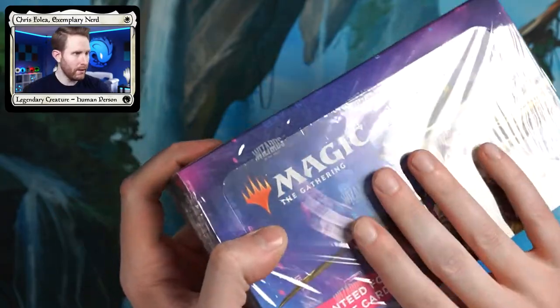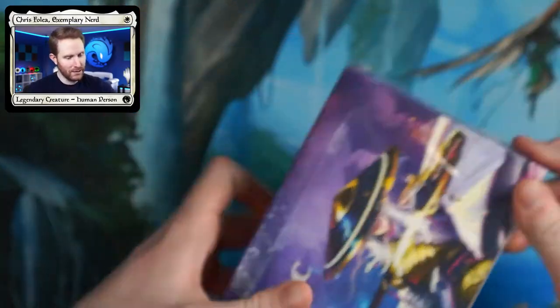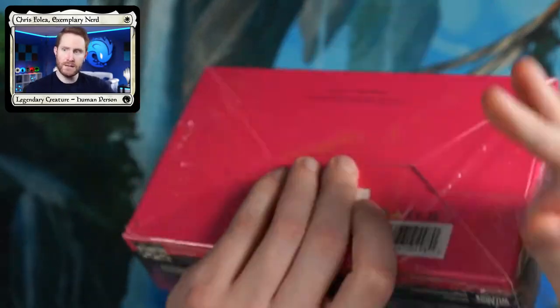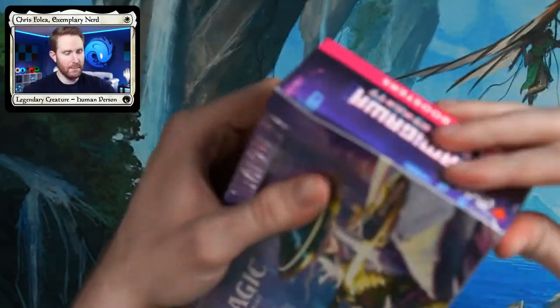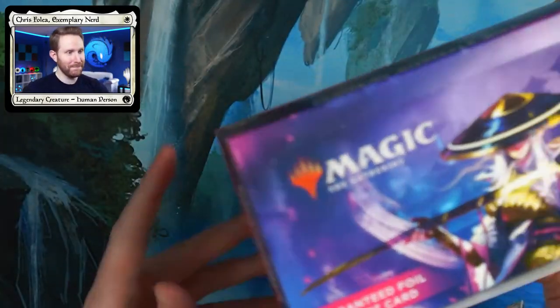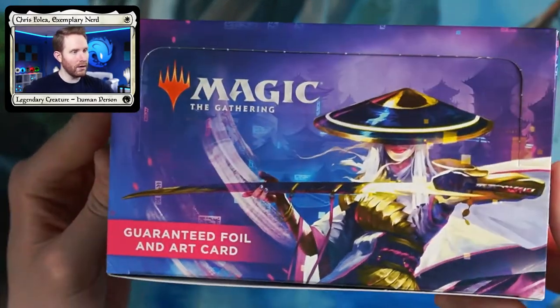I'm going to put this down here, switch over to our second camera, and go ahead and open up our classic Magic the Gathering plastic wrap. I did read the box this time. Turns out there's 30 packs per set box, which is a lot more than I thought it was — I thought it was like 25 or 26. So we have our Neon Dynasty guaranteed foil and art card.